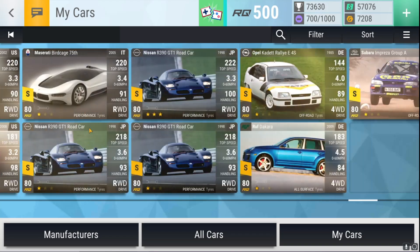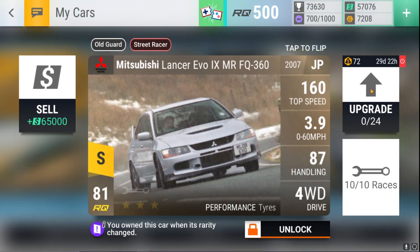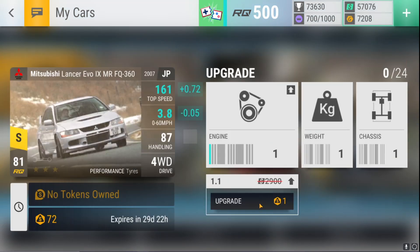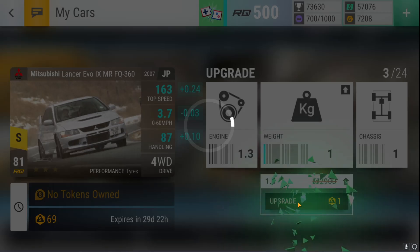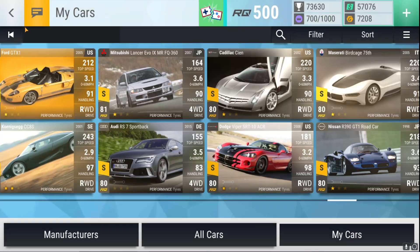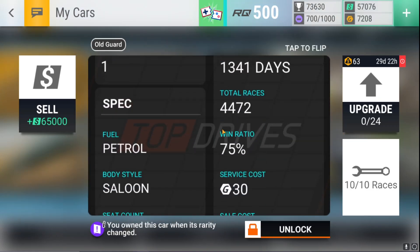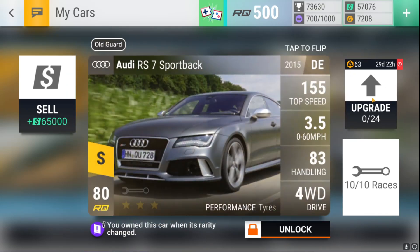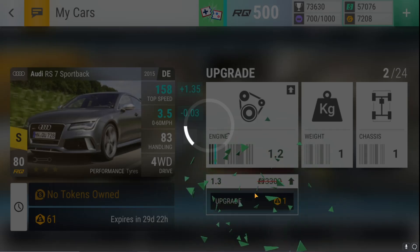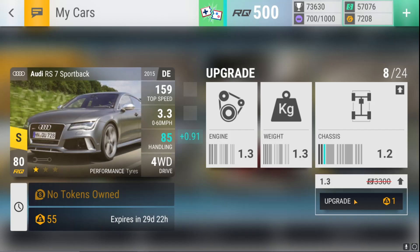When it comes to the upgrade tokens, we're going to spend them accordingly because you get less from not spending them. So of course we're spending them. First tokens here being spent on the Lancer Evo — I think that's great, 3.690. I like it. Next tokens — this is such a good car.